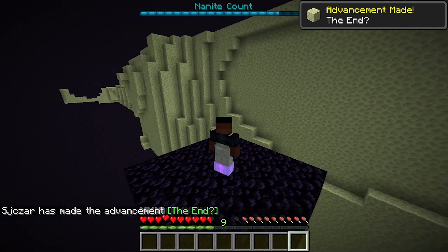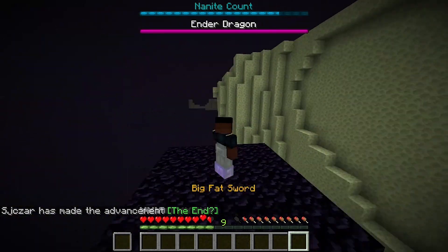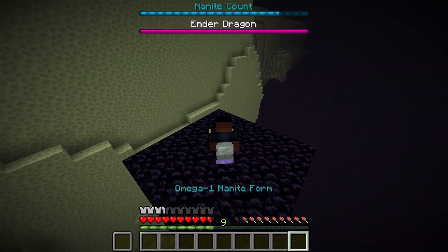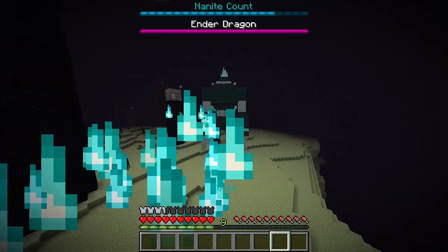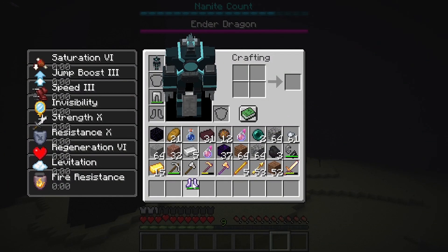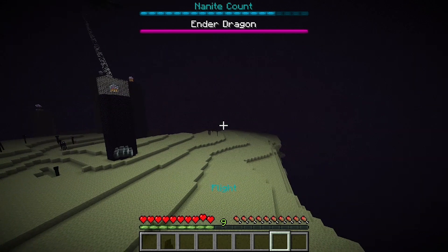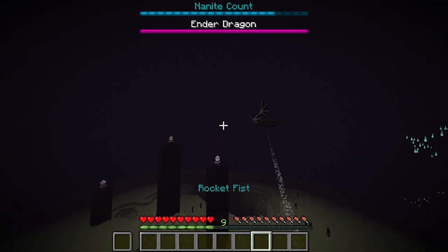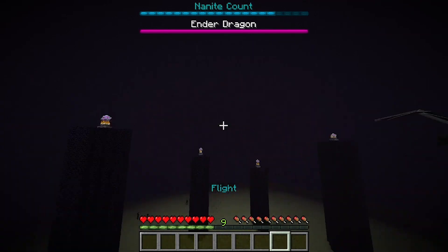Here we are. Let's transform into our Omega form — Omega-1 Nanite form. Here we are, so let's fly. You know what, let's just take this off because it makes it look cooler. And here we go — we are now in Omega-1 Nanite form. Let's try to take out the Ender Dragon.